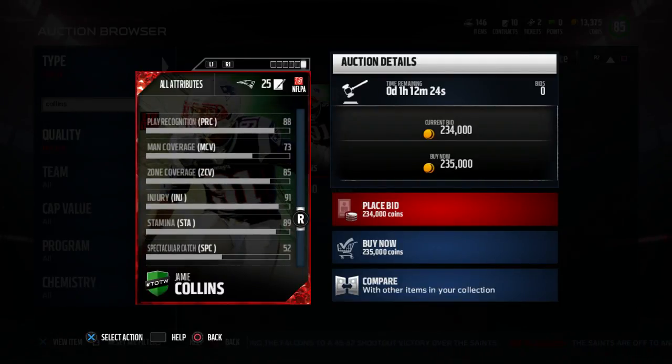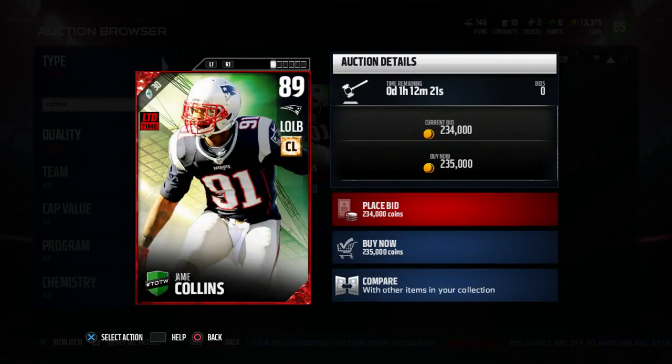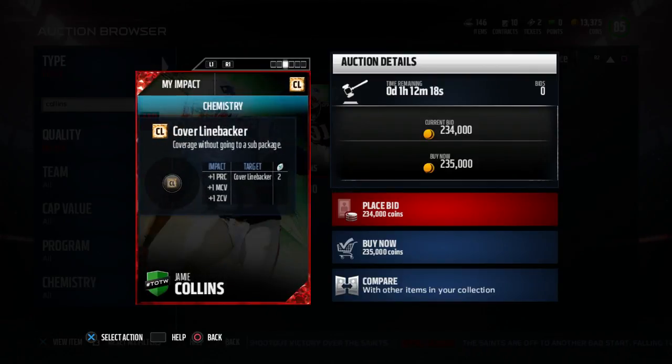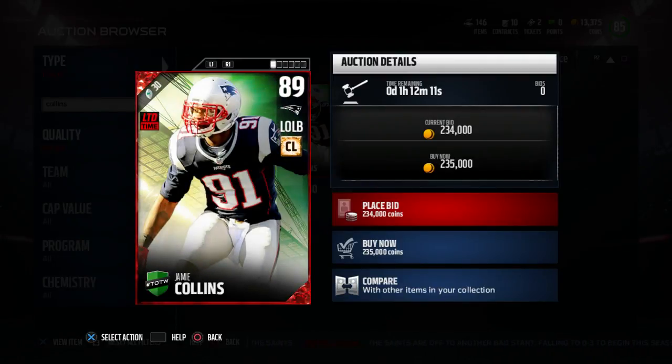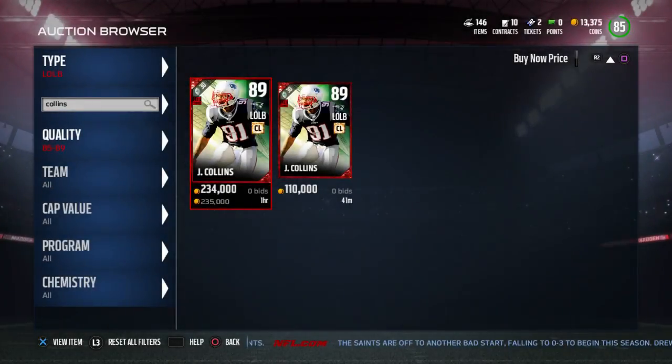He can actually play a little bit of man also. He's got a 73 man, 85 zone. I might have to pick this card up when he drops in price just a little bit, because he can blitz too. He can definitely blitz — 81 block shed, that's insane.